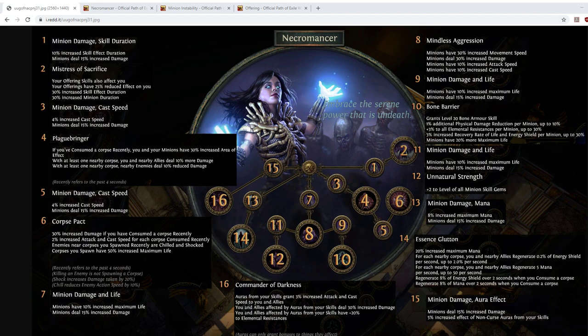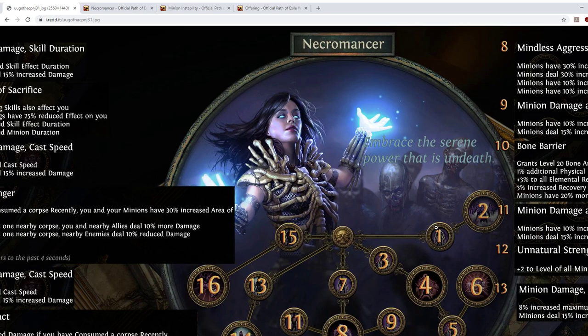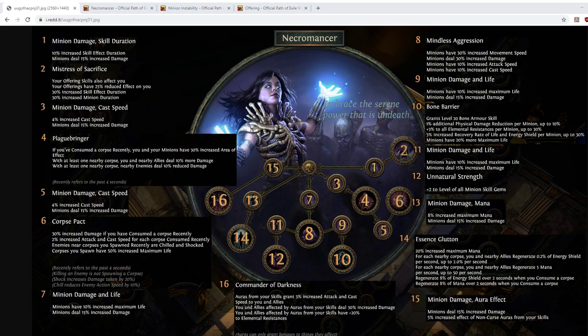So those are gone — but what's still around? First up we have the Mistress of Sacrifice cluster, nodes one and two on the tree. These are reasonably similar to what they used to be, though the minor node has been changed and buffed. It used to be 15% minion damage and 4% cast speed; it's now 15% minion damage and 10% skill effect duration. This is a buff because skill effect duration is hard to earn — there are only a couple of places on the passive tree you can pick it up.